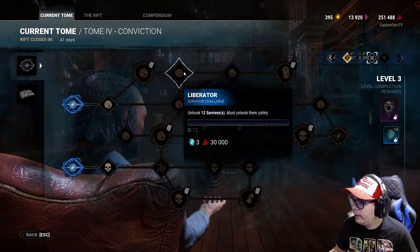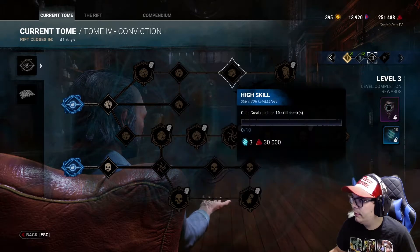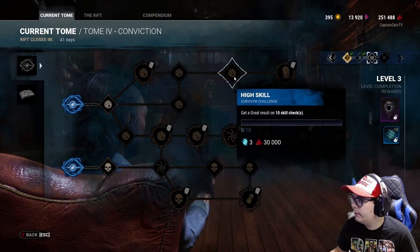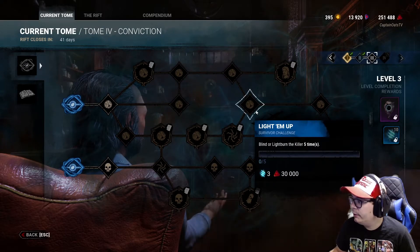We got the Liberator, which is hook 12 survivors — that's easy. Heal a total of 10 health states — no worries, I could do that. Get great results on 10 skill checks — I could do that too. Escape three chases — I can do that as well.